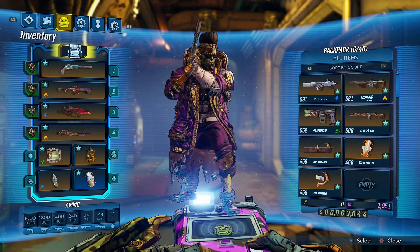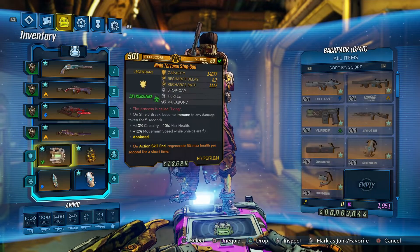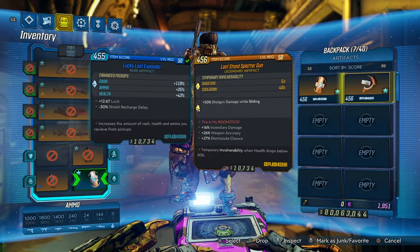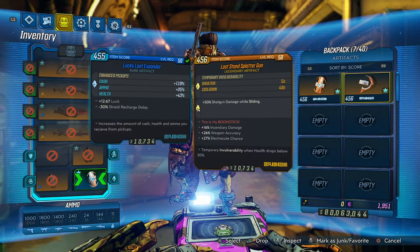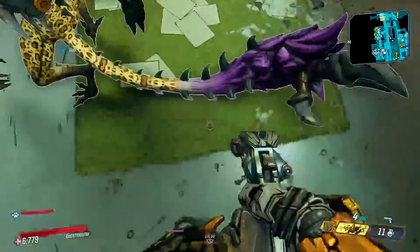Hello everyone and welcome to another Borderlands 3 video. Today I'm going to show you guys a quick and dirty way on how to do this invincibility glitch. What you're going to need is an invulnerability artifact that gives you invulnerability for 5 seconds. You're going to want to equip that — you can use pretty much any one. I got one really early on in the game, right before I beat it. So you can use any one that gives you invulnerability.